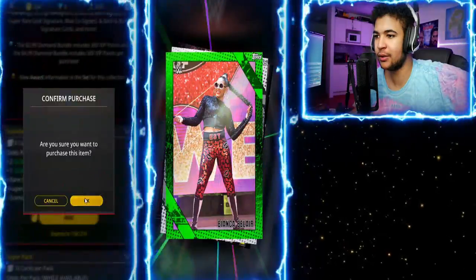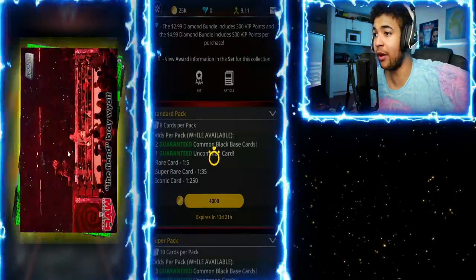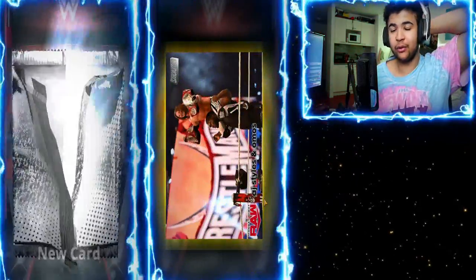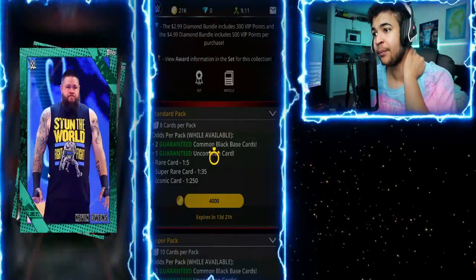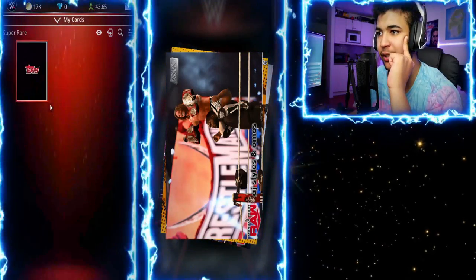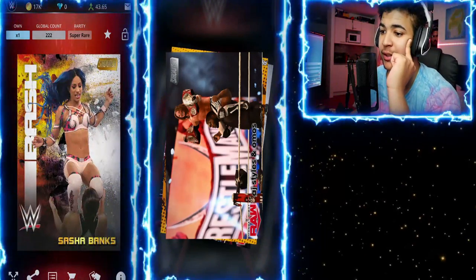Get a Johnny Gargano. That's basically all we're hunting for now — these gold Sigs, or even Iconic cards, though the Iconics are hard to get. Let me know in the comment section down below if you guys managed to get some Iconics and which ones they were. We just got a very cool card from the new set — let me quickly show you guys. We just got a Bash Sasha Banks. That's a very cool card.